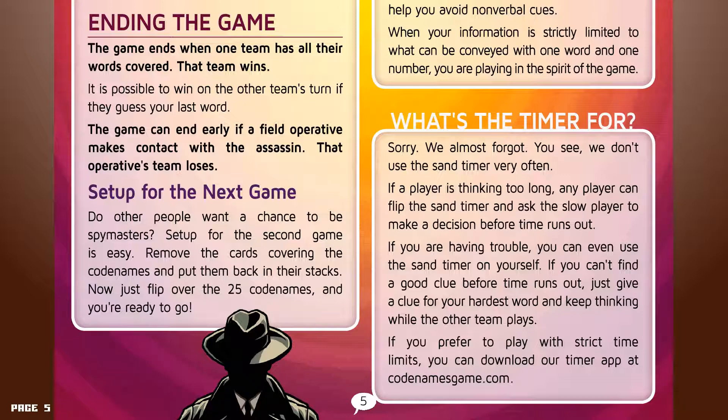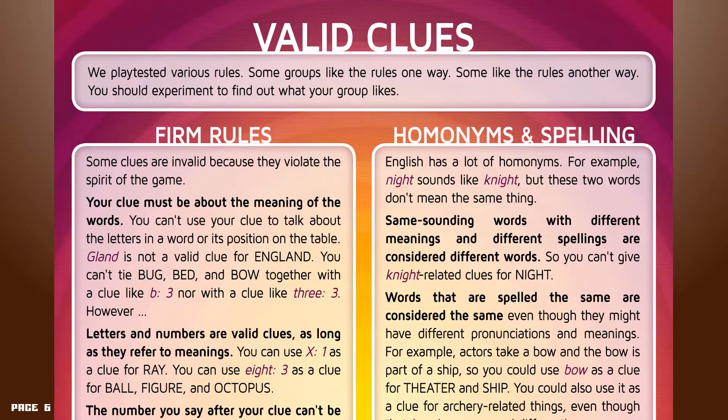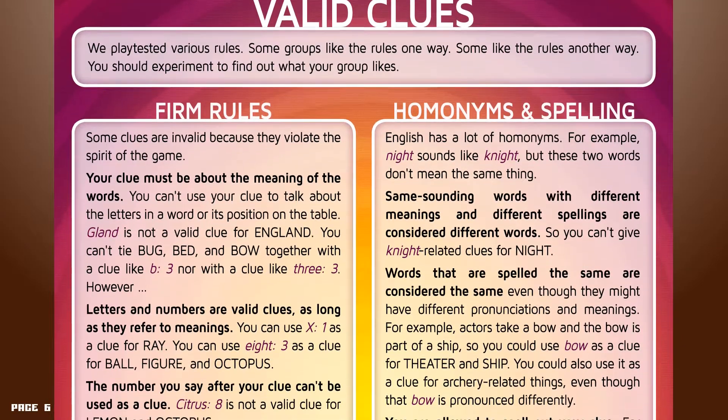If you prefer to play with strict time limits, you can download the timer app at CodenamesGame.com. Valid clues. Some clues are invalid because they violate the spirit of the game. Your clue must be about the meaning of the words — you can't use your clue to talk about the letters in a word or its position on the table. "Gland" is not a valid clue for "England." You can't tie bug, bed, and bow together with the clue "B, 3." However, letters and numbers are valid clues as long as they refer to meanings — you can use "X-1" as a clue for ray, or "8" as a clue for ball, figure, or octopus.